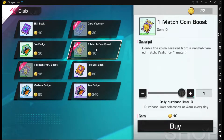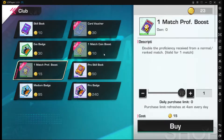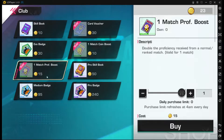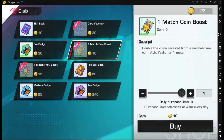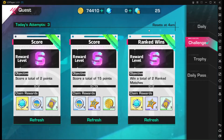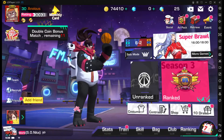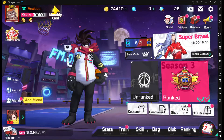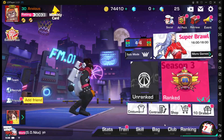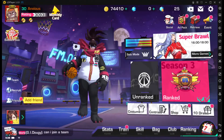The next very important thing is the match coin bonus and proficiency bonus. If you're somebody like me who doesn't have a lot of time to play, these things have been a lifesaver. I buy one of these daily, and you can get some more from doing your daily quests — you get a coin boost and a lot of other things on the side. If you don't play as much, jump into your club and check out this stuff to have a smoother start to your season.